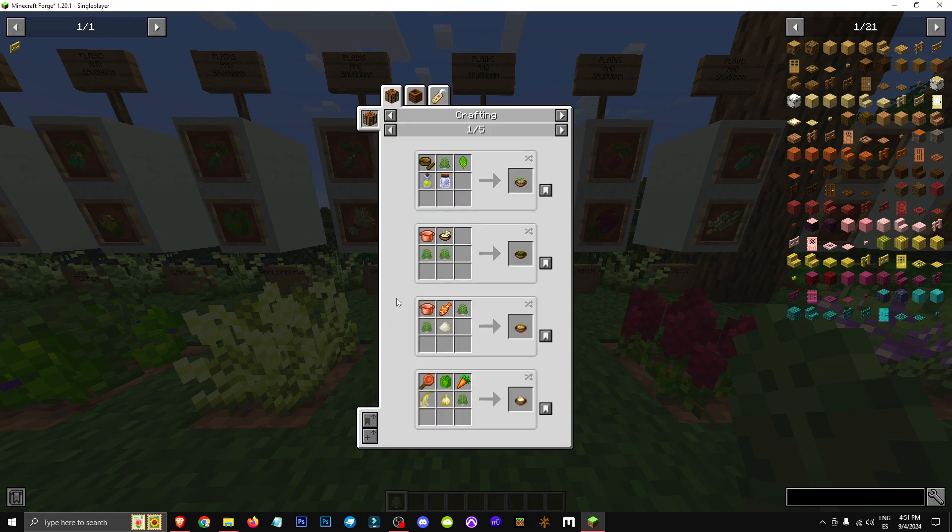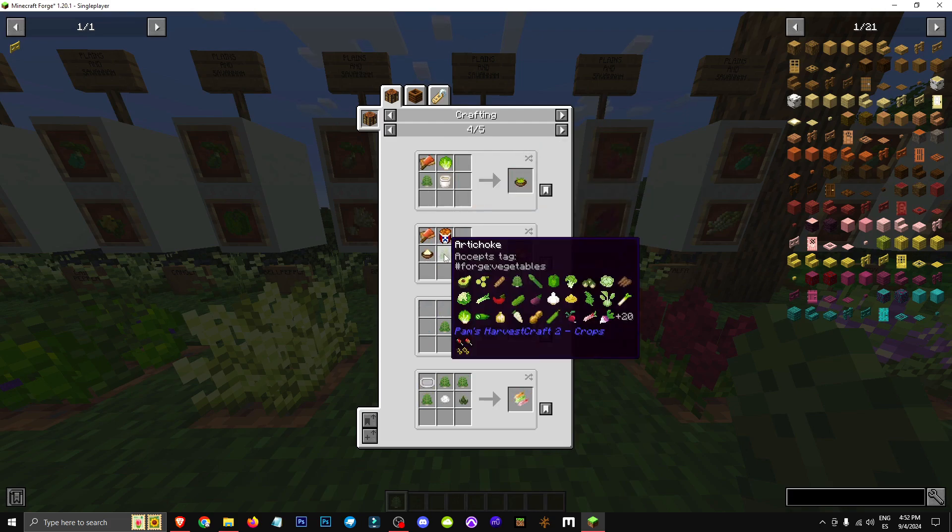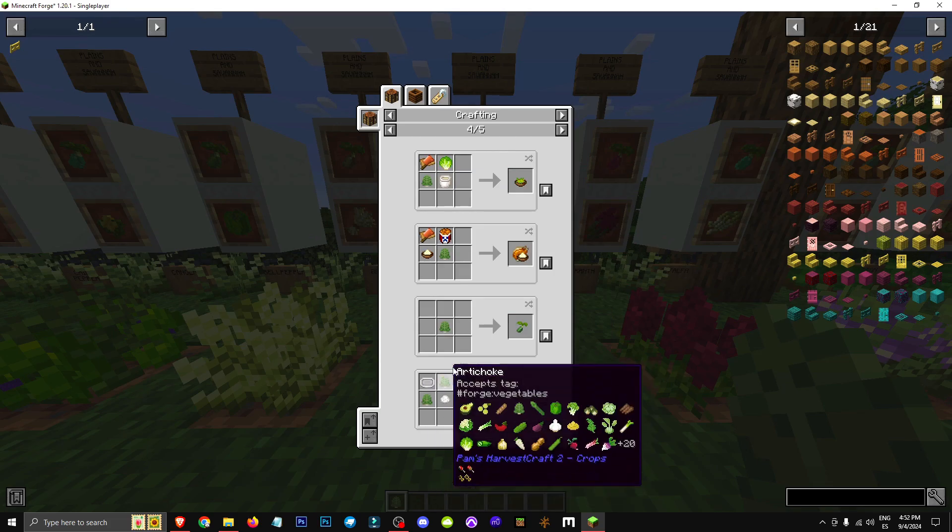It's classified as a salad crop and vegetable. Like all salad items, it offers various crafting options. It's also used to make oil and can be easily substituted with similar ingredients, as you can see when I hover the cursor over it.